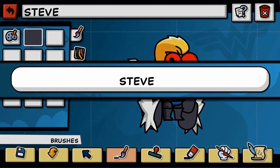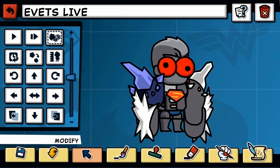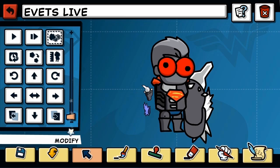And I love the name Steve — super ingenious. But what if we made it E-Vets Live, which if you spell backwards is Evil Steve. One last thing: the arms are way too buff, dude. I know you've been spending time in the gym, but honestly they're way too big. Let's make them more realistic.